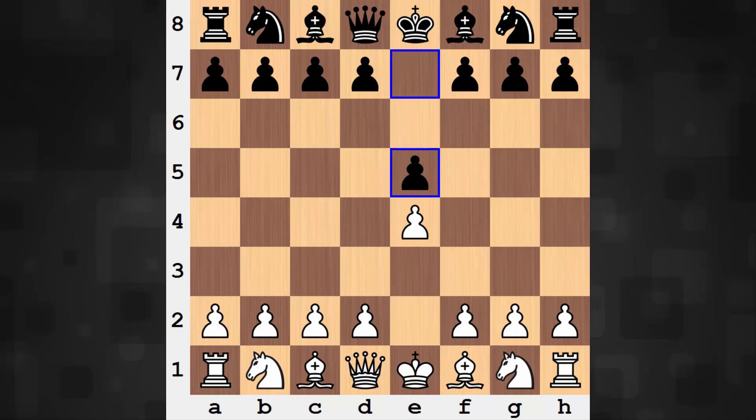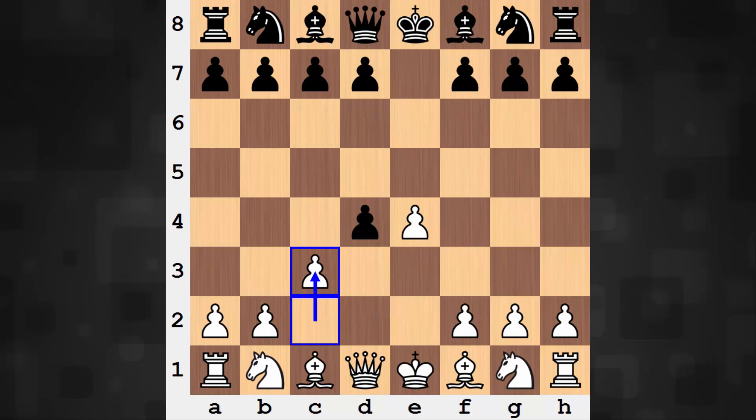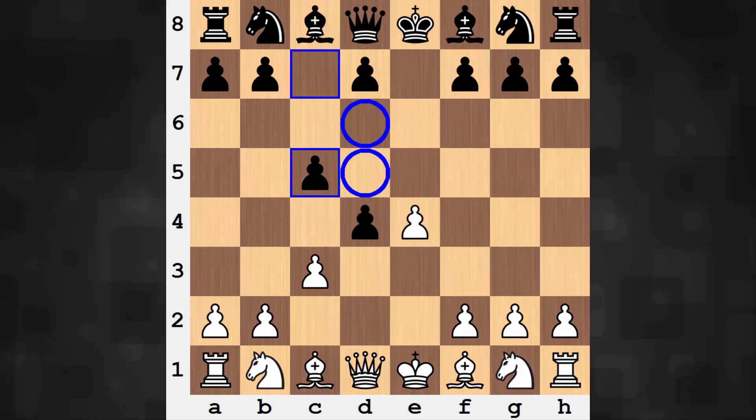e4, e5, d4, e takes d — the Danish gambit. Black does not accept, playing c5 instead, which weakens a couple of squares on the d-file. Not sure why you'd want to do that.